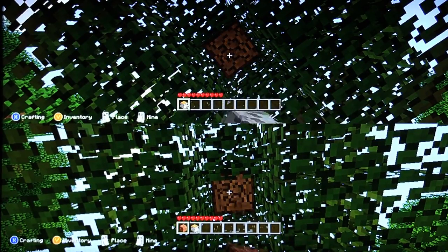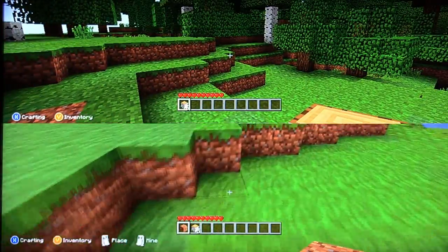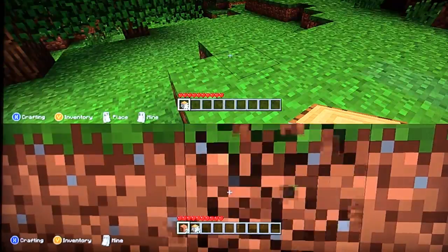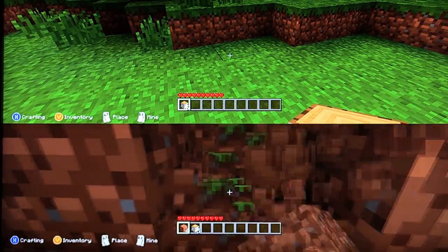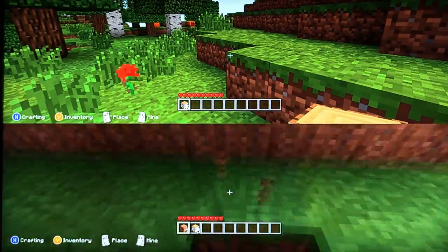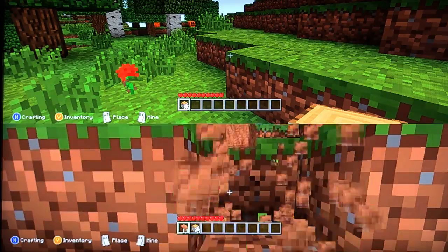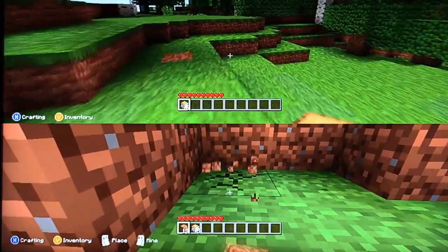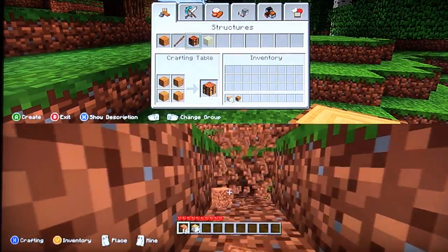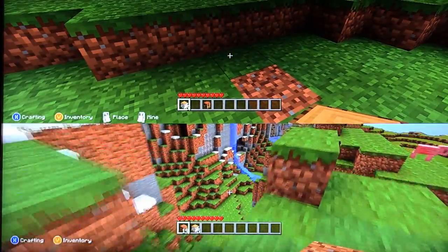One of the main advantages about having a console and being able to play on a console is playing on a large television. When Mojang and 4J set out to create Minecraft Xbox 360 Edition, having couch play multiplayer was definitely a must-have. To be able to split the screen up into four sections, give each person a controller — you can get together with your friends on a Saturday, break out some chips and dip, and just play Minecraft together. That's one of the main differentiating factors about this version versus the PC. People at the show have been really excited about that concept.